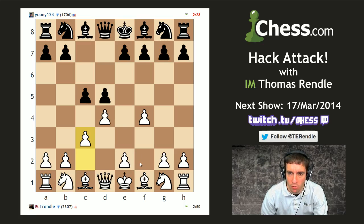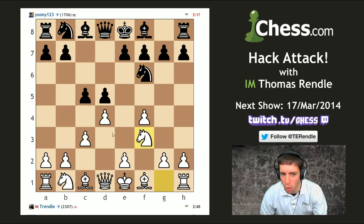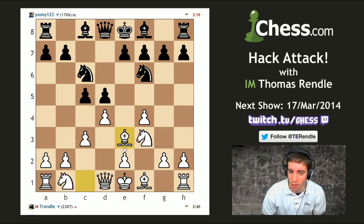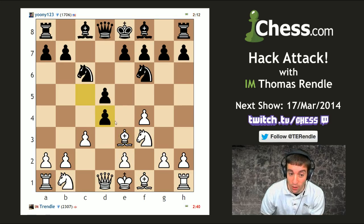My opponent is having a long think — uni_one_two_three is probably thinking that normally people go e3 around here. He probably thinks I've got some really clever idea, but by not going e3 I can go bishop e3, which allows me to get that little bit more control of the center.